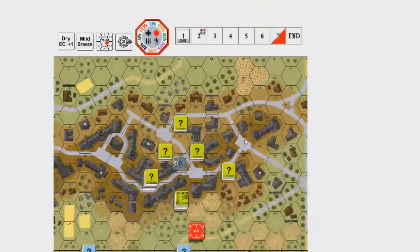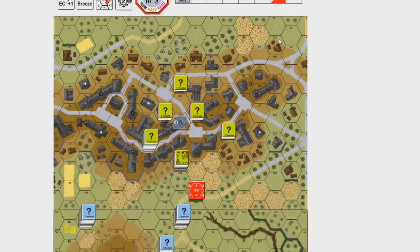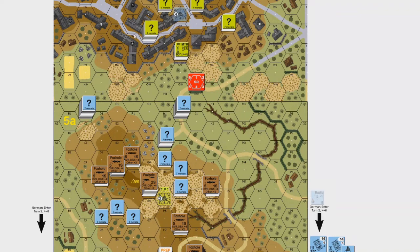We need all the level three locations on the hills, and we have to have twice as many casualty victory points as the Americans by game end. The game is seven turns long, which is actually rather short — seven turns is much more deceptive than an eight-turn scenario. Seven turns is very, very short, so keep that in mind.